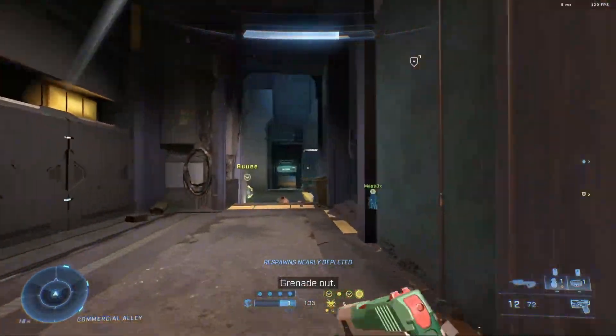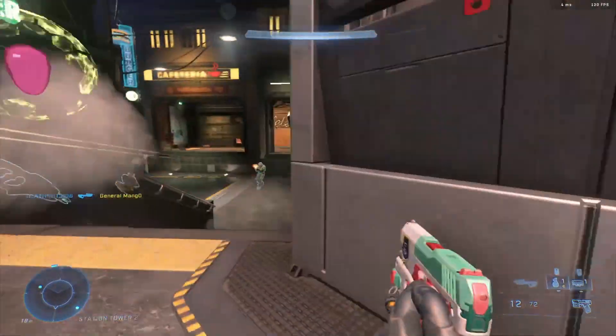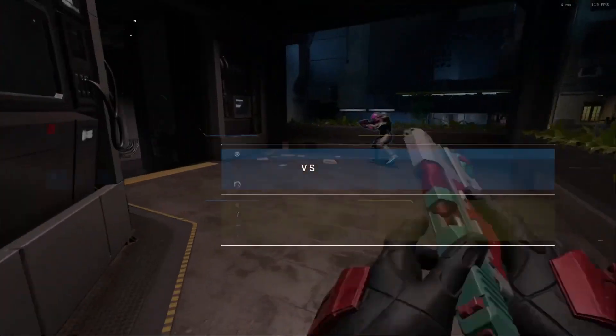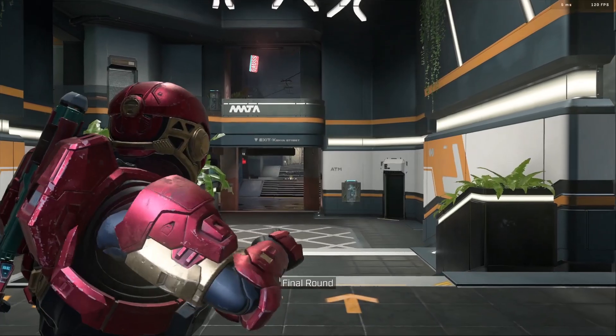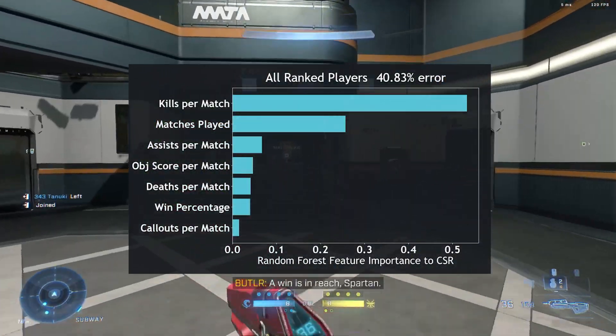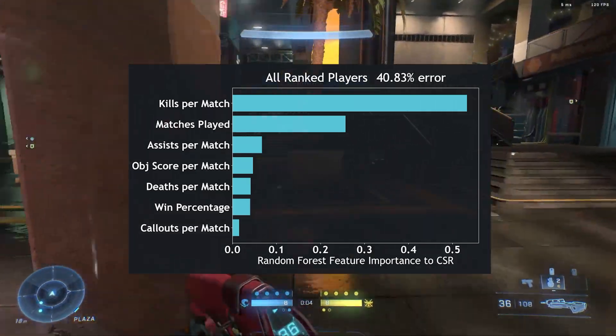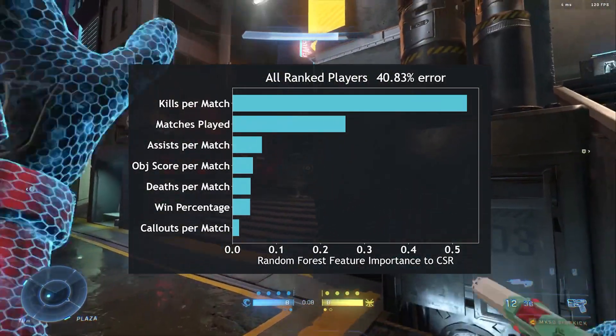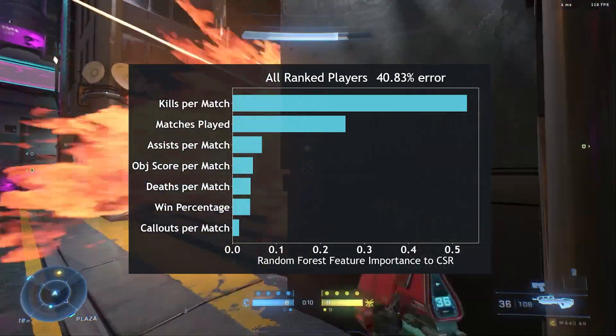Since there are several stats strongly correlated with CSR, I created machine learning models to predict a player's CSR based on their stats, and to show which of these stats are most important. The first model, comprised of all ranked controller players, has a 40.83% error. A 40% error means that the model predicts player CSR within 40% of their actual CSR.